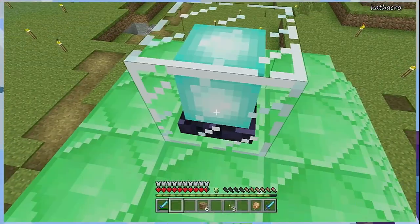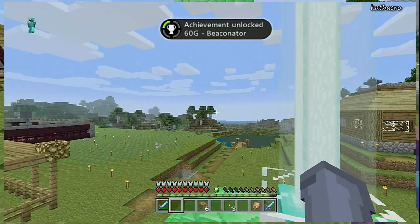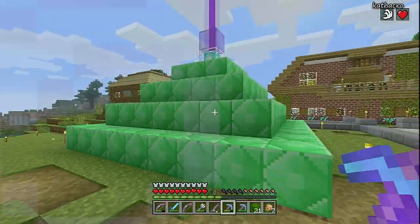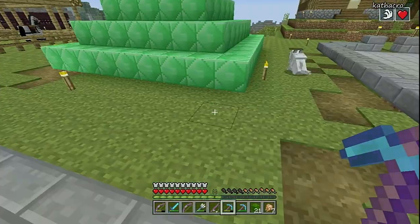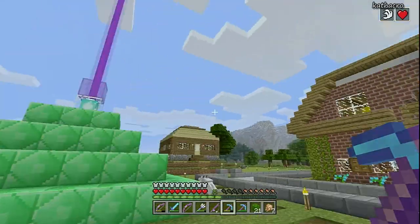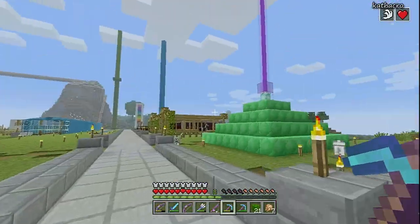So this is my beacon and I hate it — that is going to be the point of this video. I'm going to be redoing this beacon because the design is just so ugly. I've always hated beacons for their ugliness, but this one is just the worst one I've ever seen. I hate the emeralds, and the purple doesn't go with them. It's right in front of my house and it's so ugly.